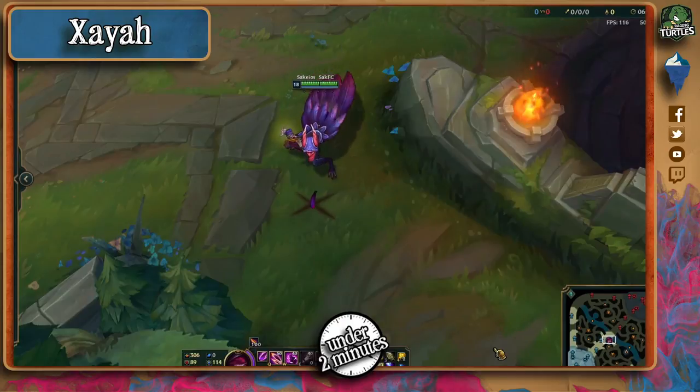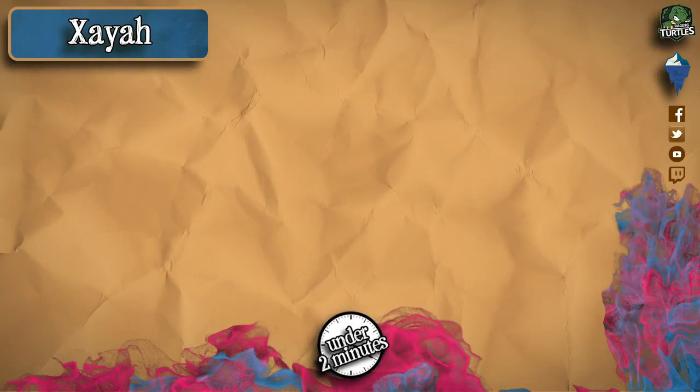Thanks for tuning in, good luck in your match and remember, like most AD carries, CC will cut this bird's wings faster than Sonic. Beware of her untargetability from her ultimate and keep out of the way of her feathers as best as you can by fighting her moving to the sides instead of chasing her mindlessly. Ultimately, have fun doing it!